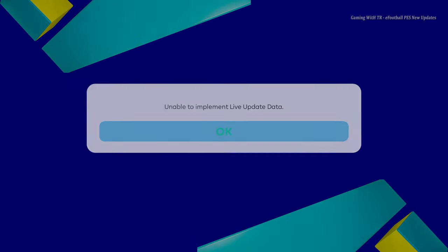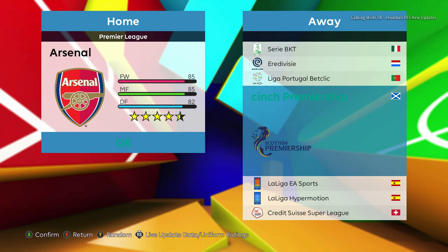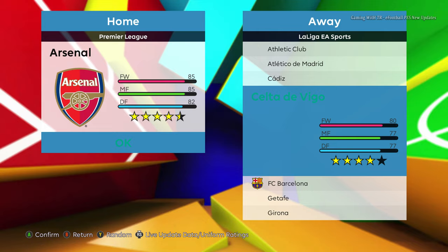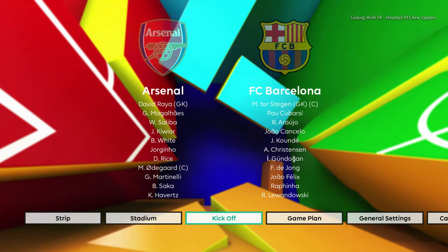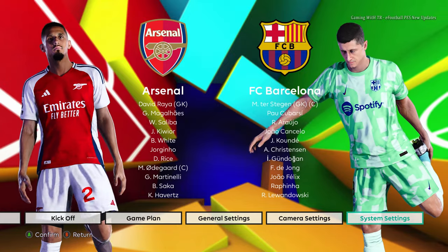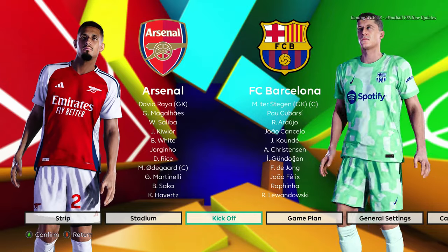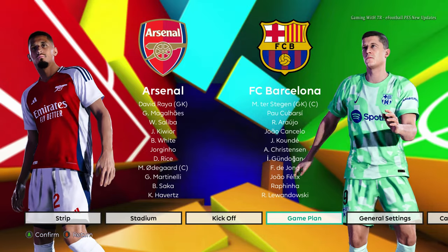Right now here is Arsenal and let's choose Barcelona. If you are wondering why I don't have logos, I turned off the graphics to show you this complete update and the start screen — it's a bit complicated but I hope you guys get the context.